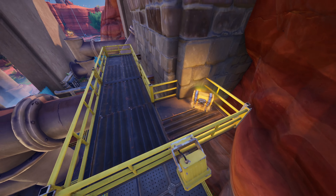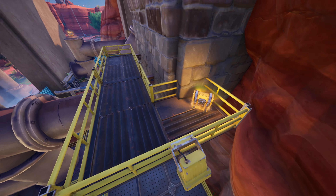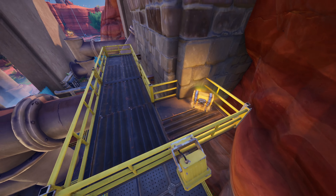The next POI is Megalo Depot. You get all three different types of car mods here, meaning you can create a fully modded car. You got tires and weapon mod to the left, as well as a bumper mod all the way to the right. There are a couple zip lines to move faster around. Plenty of cacti, especially down here at the bottom right — if you're ever in desperate need for shield or heal, remember this spot. On average you find 11 to 13 chests here, plus plenty of cars, which is why I personally really like dropping here.